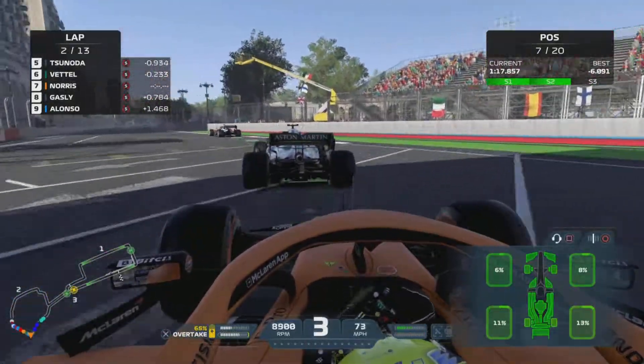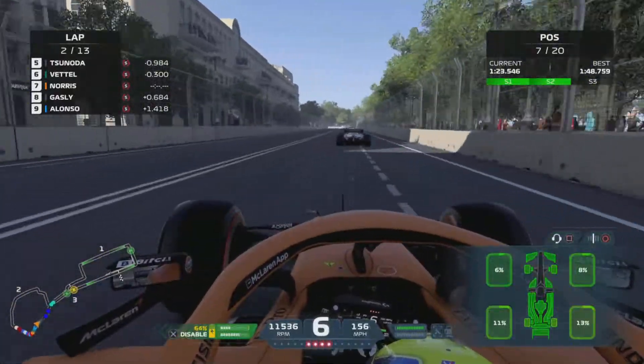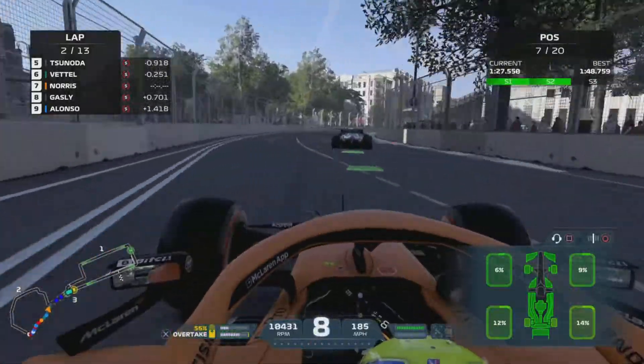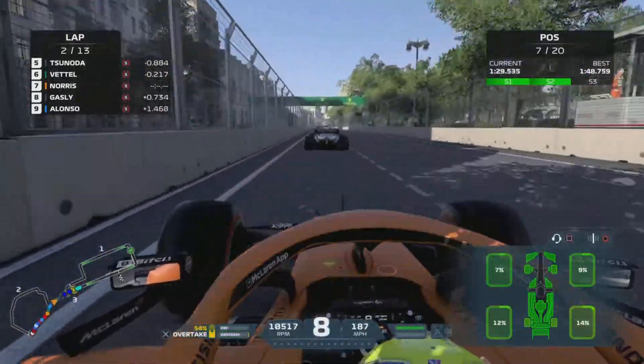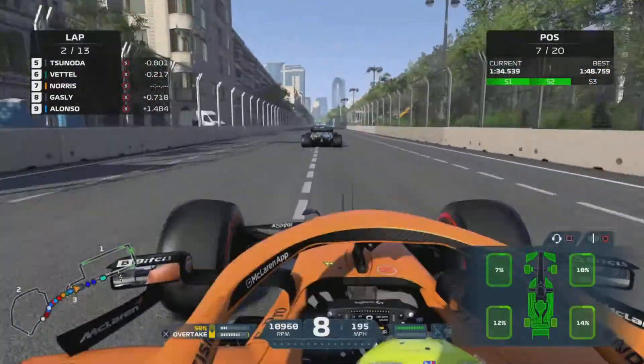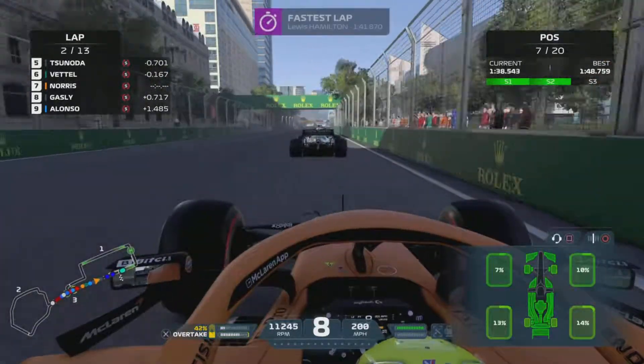Here we are coming towards the end of lap 2 now, and we're in range of Vettel. We've closed in quite significantly, which is great stuff. We've got a bit of pace. Gasly is 6 tenths behind, so we're safe from him. We've got a lot of momentum here, so let's just push, push, push. Get in that slipstream. He's got a bit of pace though, Vettel, in the slipstream of Tsunoda. It's such a long straight.